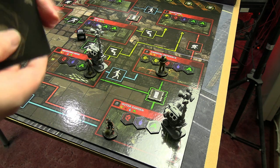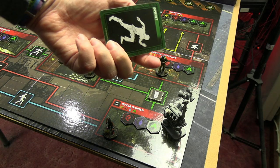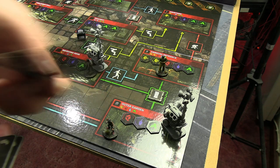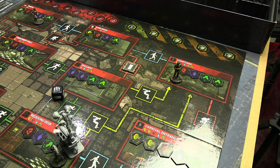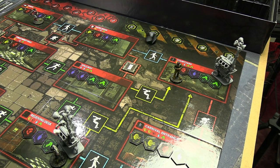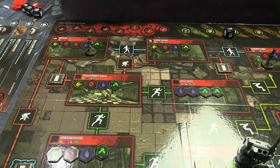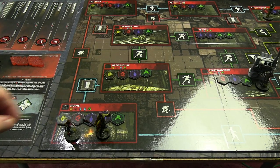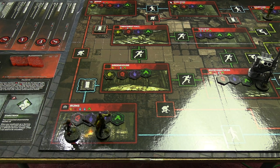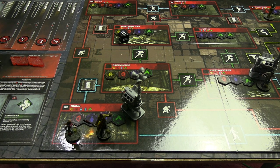I haven't painted up the generators yet — they're kind of low priority. My dog is trying to get past the camera — she doesn't like the tripod. Jake goes red, putting him up in the courtyard top right. He found a generator as well and fixed it — one progress on that generator. Meg goes red too, putting her danger close to the killer. She tries to repair her generator and does it.